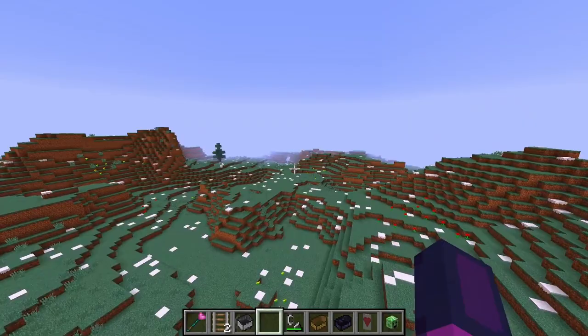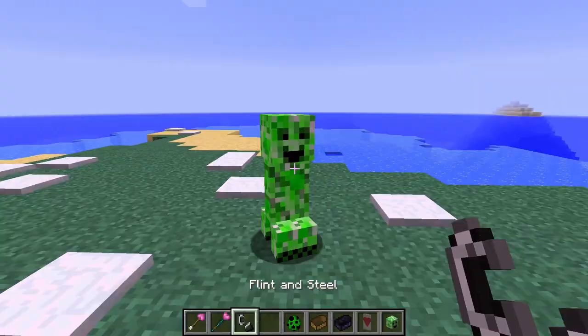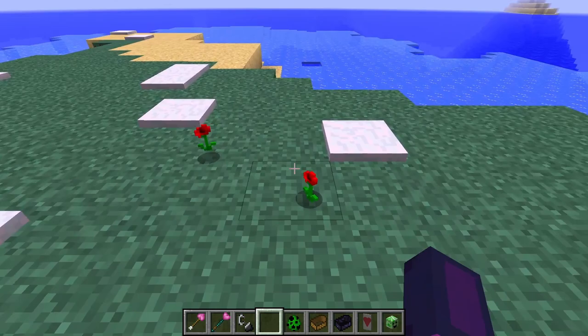Snow spawns randomly around the world. All particles have been changed to hearts. Creepers now have a smile, and when they blow up they drop flowers that can't be picked up.